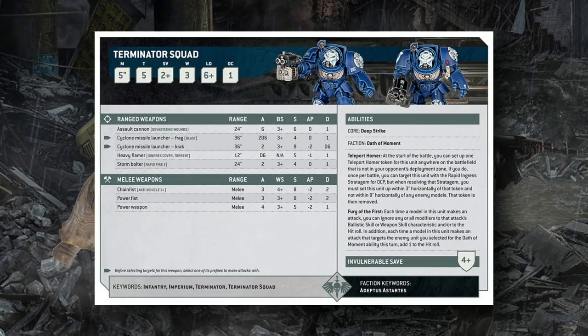The most exciting part to me are the special abilities of the Terminator unit. They have Oath of Moment, which apparently targets a unit every turn for some sort of effect — likely the Space Marine faction ability. The Fury of the First ability allows the unit to ignore ballistic skill or weapon skill characteristic and hit roll modifiers, so instead of giving them plus one to hit for one CP, it will allow them to shoot through Dense Cover without penalty. They also get a plus one to hit if they target the unit selected with Oath of Moment.